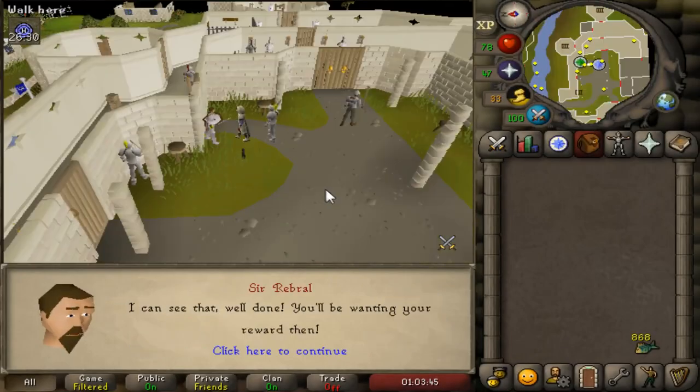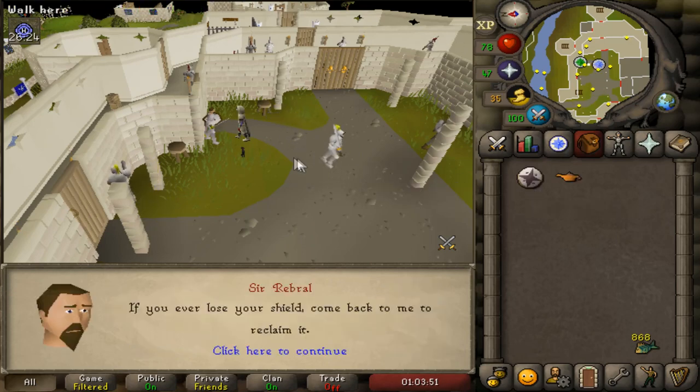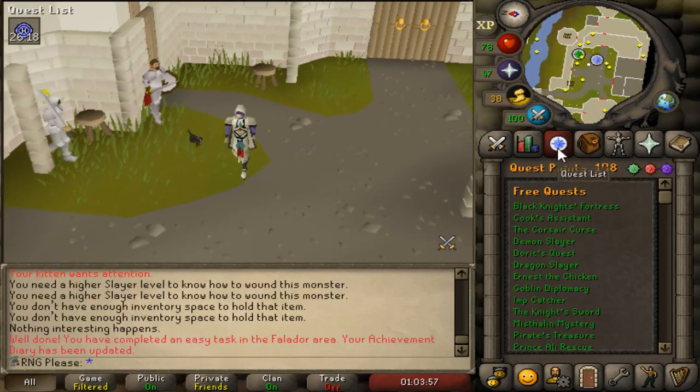Welcome back to the ironman guys. We're going to start this episode off like we finished the last one - doing diaries. The Falador easy diary is just completed. I'll tell you something though, I had to get a mind talisman.